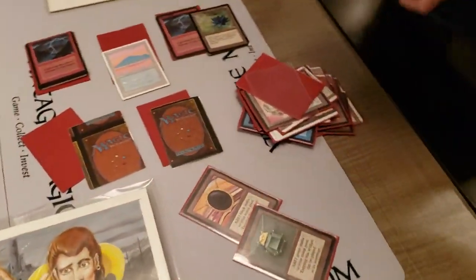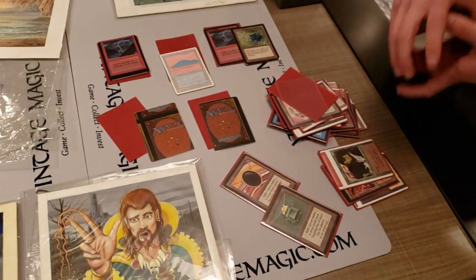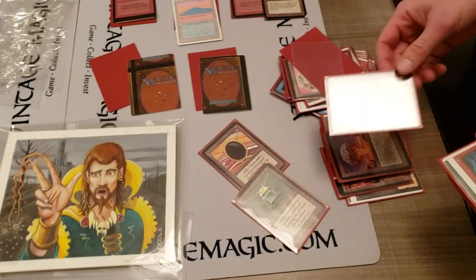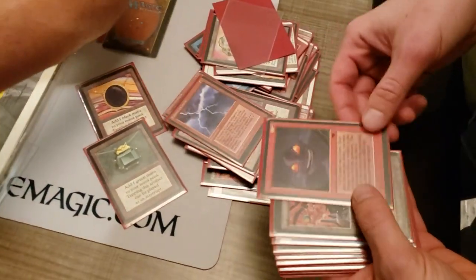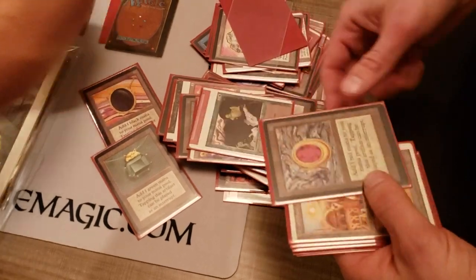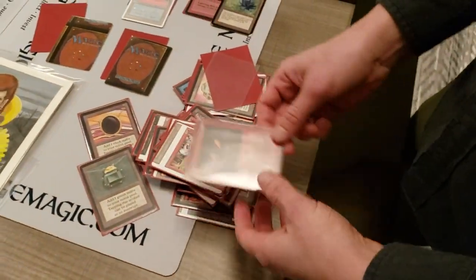There's a large misprint collectors group on Facebook — that's one place. eBay is another place. And just, you know, Daniel was talking in some of his other videos about relationships — meeting people.